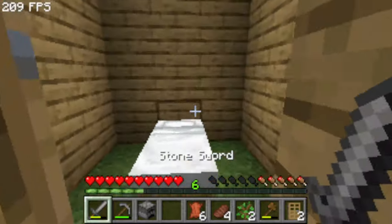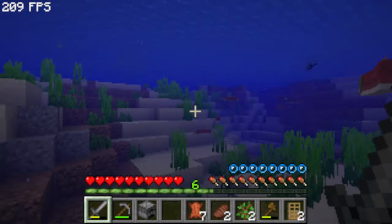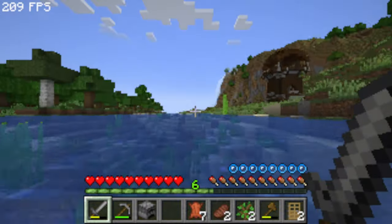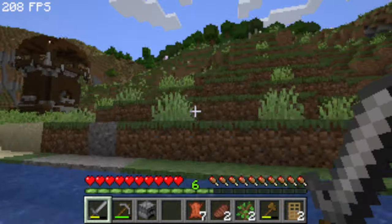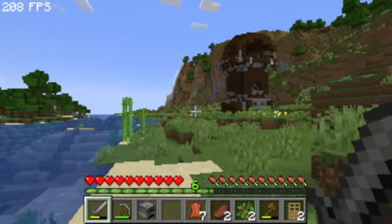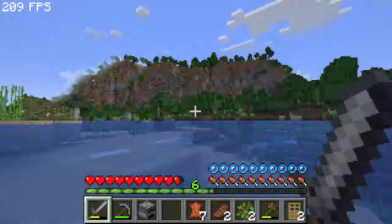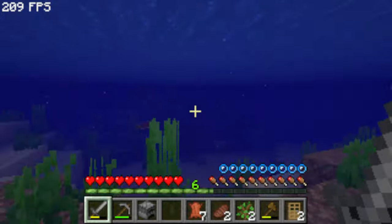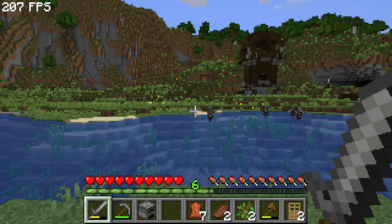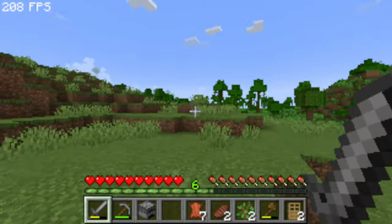Minecraft is scaling extremely well to these lower resolutions — everything is readable, the menus aren't terrible. If this were any other game the menus would be unreadable, but Minecraft handles menus and resolutions without scaling badly at all — it's almost perfect. Things kind of look weird far away, it really is just some pixels. As long as you have the zoom feature you're doing fine in 180p.